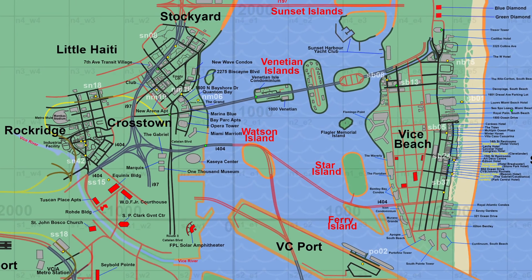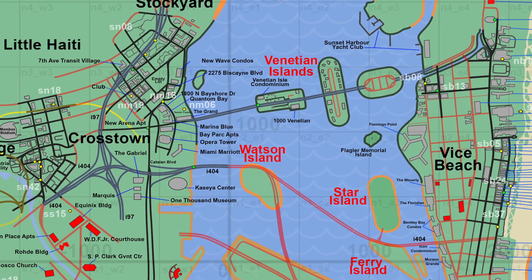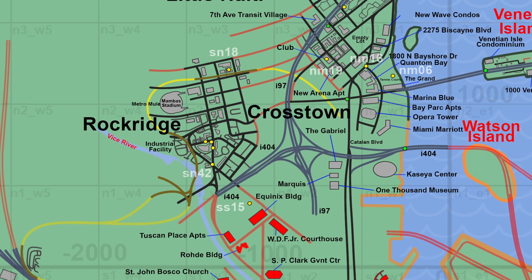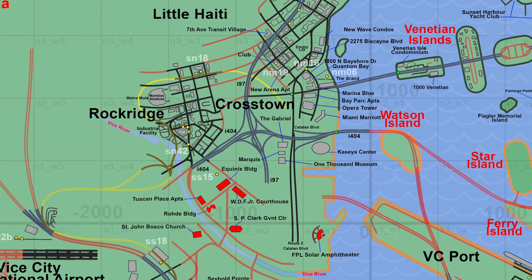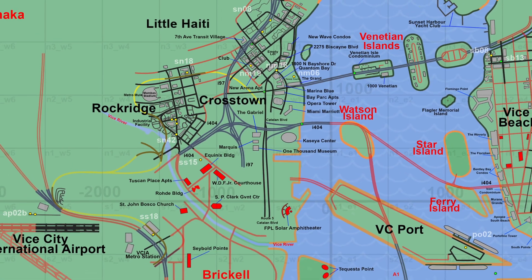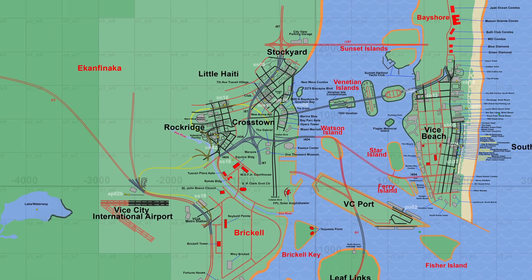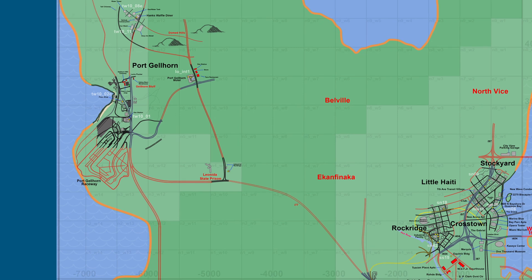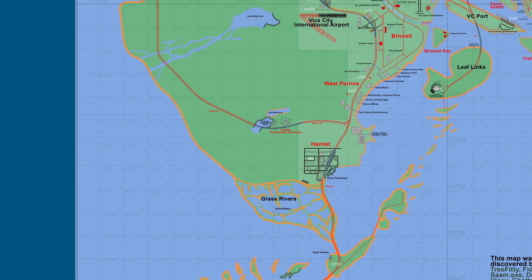This map by Dupes is by far the best and most complete overall map we have so far for Grand Theft Auto 6. This new version of the map is 0.033. It has an overhauled Rockridge area and updated roads and buildings. They flipped SN18 and moved the Metro Mule to the correct position. They also fixed some scaling issues around the map like the Ello Prison, Motel, and Crandon, and updated the Hamlet Correctional to look more like the facility.